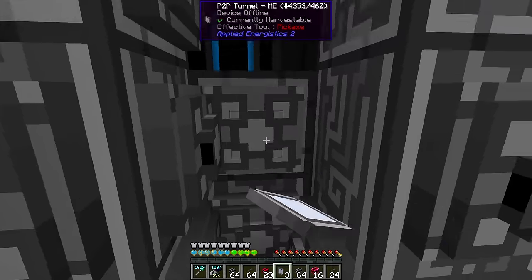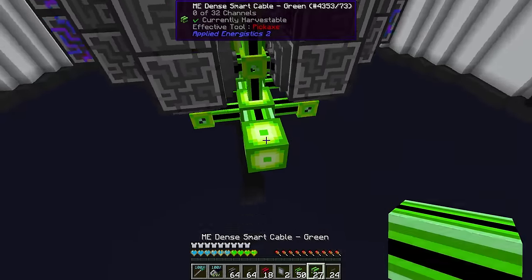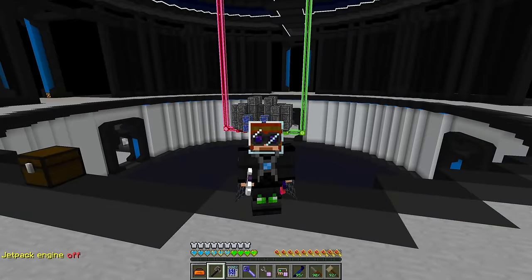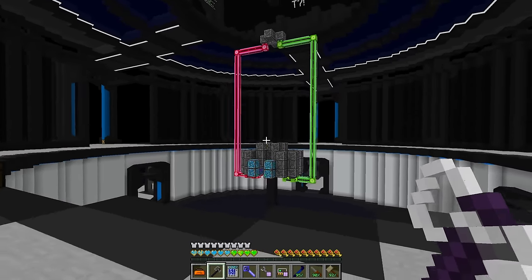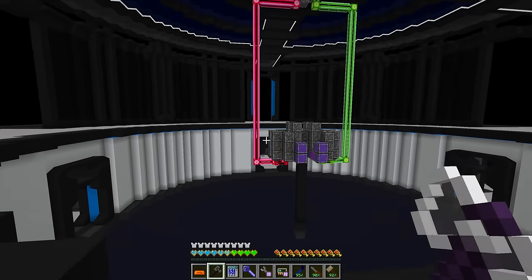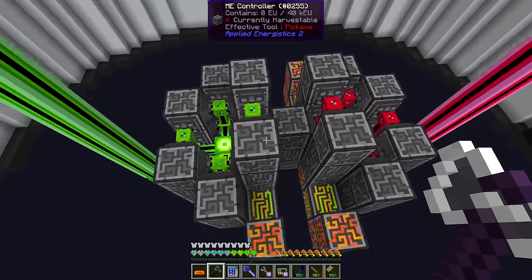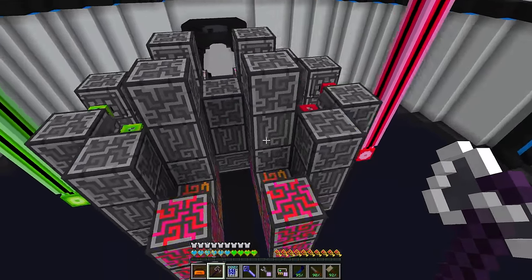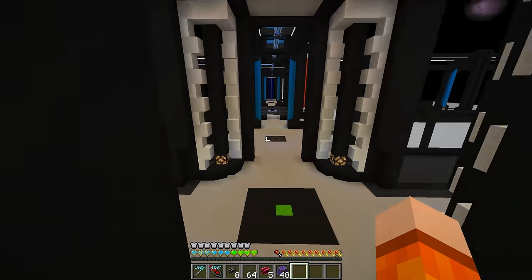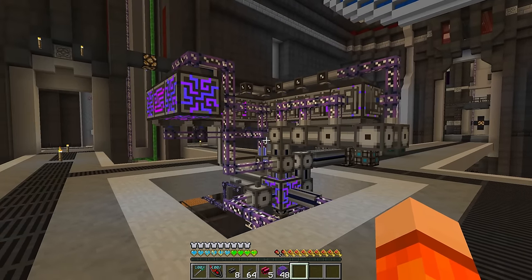Two sides of the controller are now built - we have red and green, which might be changed before the end of the episode. This controller design is built for future expansion and not necessarily for efficiency right off the bat. There are a lot of sides of the controllers which don't have any P2Ps at the moment, which is going to increase our power cost. Now that it's wired, the tricky part is disconnecting things on the old system. Where do we even start with this thing?